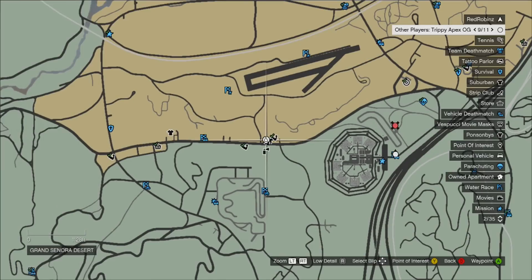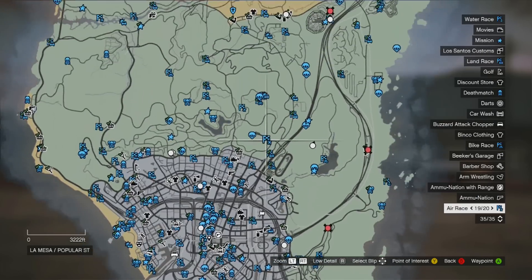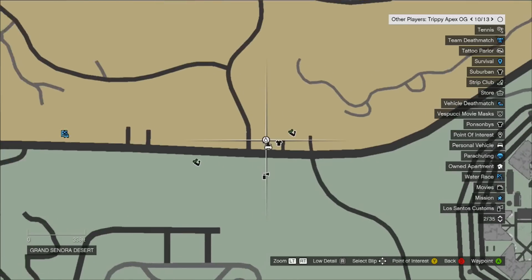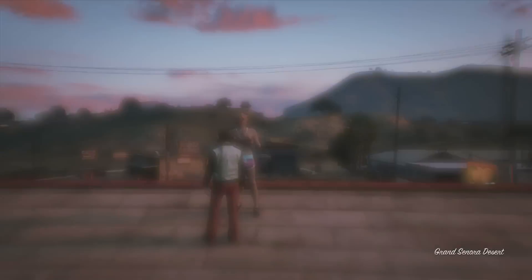You want to go to this location on the map — here's the city so you can see where it is. If you're coming in from the city, you want to go all the way up near Trevor's airport, near the paint spray, near the arm wrestling, and near that clothing store.